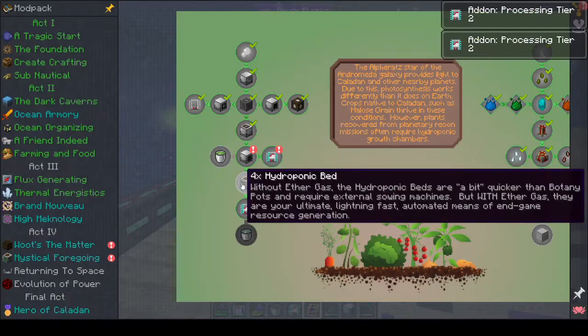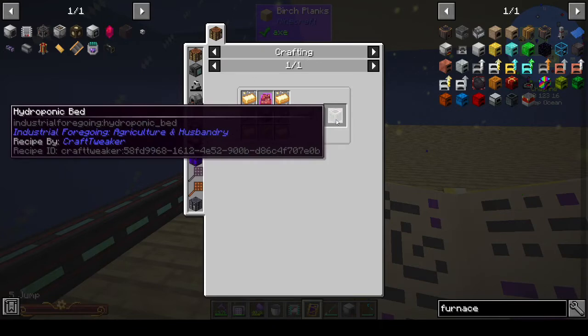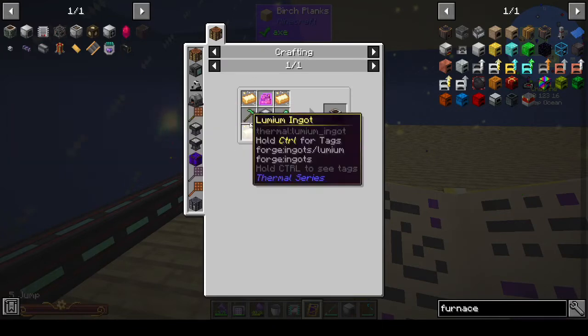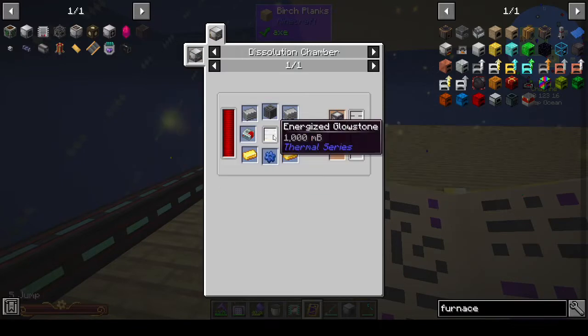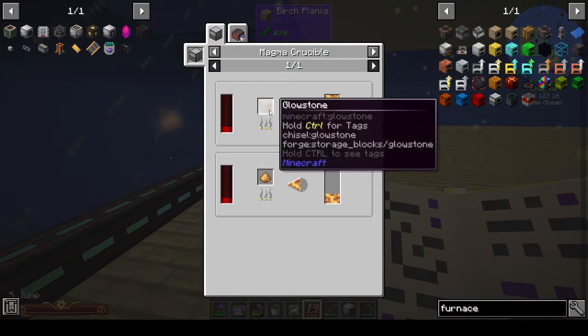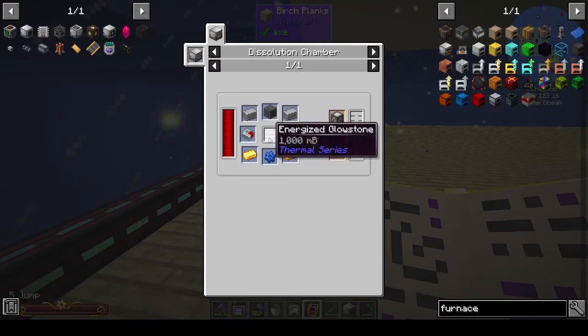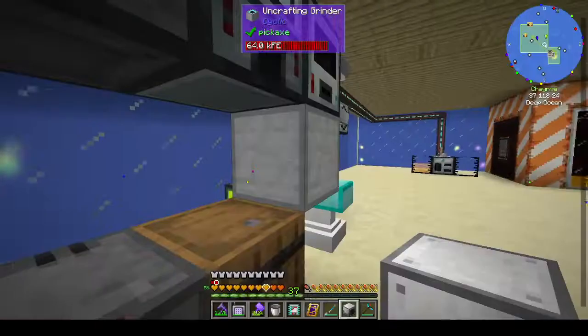Processing tier two is done and we've got four hydroponic beds. For the advanced machine frame we need energised glowstone - you get that by putting glowstone in a magma crucible. We need a bucket of that. Let's go to the nether - actually we can get glowstone from dungeons out here.